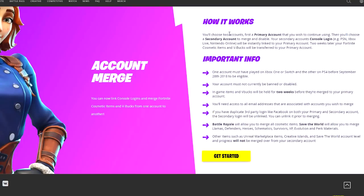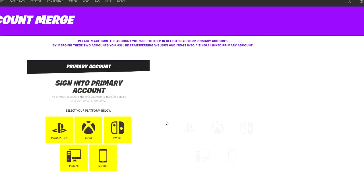As you can see on the screen right now, here it is — the account merge feature. You can now link console logins and merge Fortnite cosmetic items and V-Bucks from one account to another. You'll choose two accounts — I've actually already done this, and I'll show you what it looks like on my account in just a second. Basically, you log in with a primary account and then sign in with your secondary account, and all of the skins and V-Bucks from your secondary account go straight to the primary account.